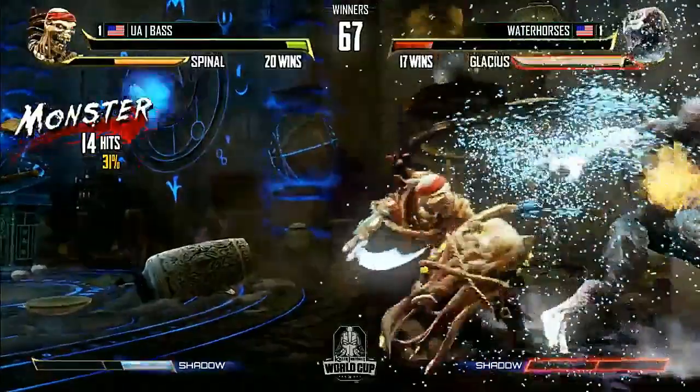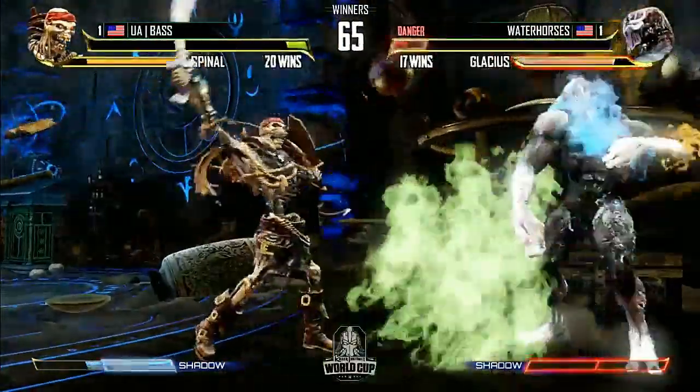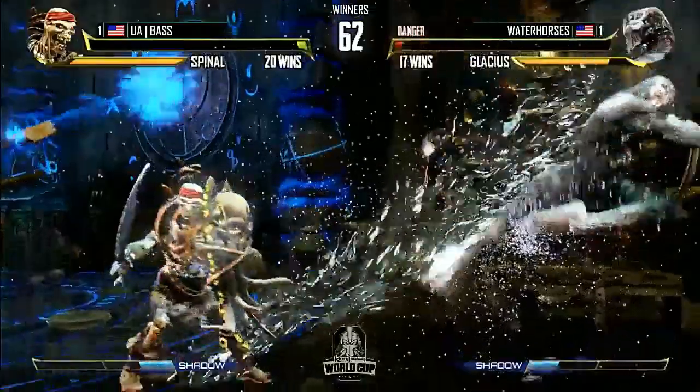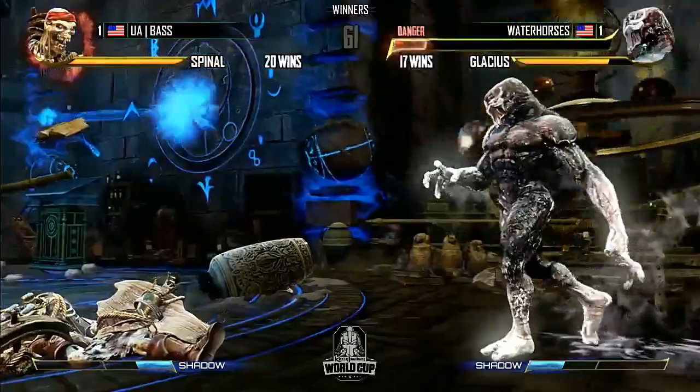You saw that down heavy punch manual he did — it built his skull. This is so rough; it's going to be a throw. He had to attack there to survive. The toughest thing Water Horses has to deal with now is that he can't activate his instinct. That's what Spinal does — he prevents you from using it. He steals the meter and instinct. We caught him with the Shatter, and that's going to be the round.